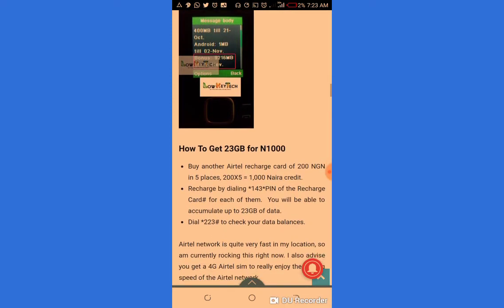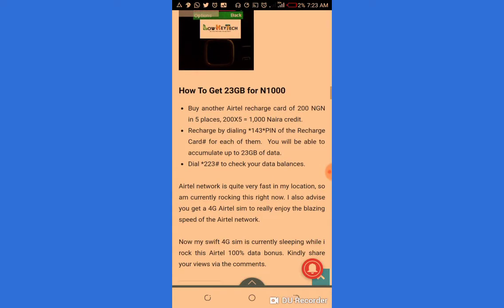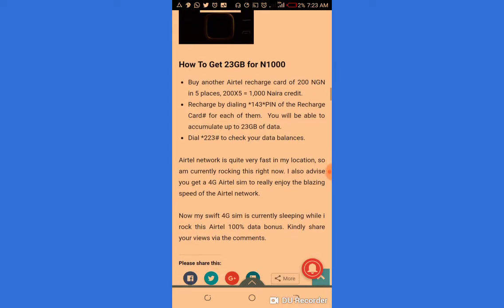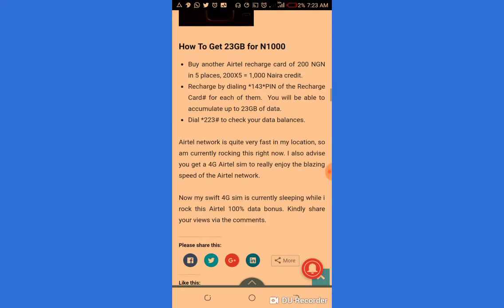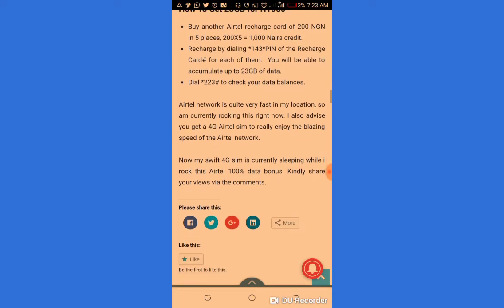Here is the trick to get 23 gig for ₦1000. Buy another Aether recharge card of ₦200 in 5 places — that is ₦200 times 5 equals ₦1000. Recharge by dialing *143*pin# for each of them, and you will be able to accumulate up to 23 gig of data.